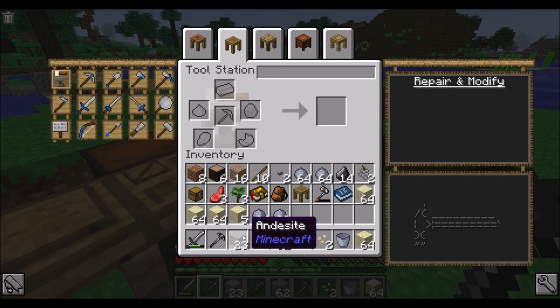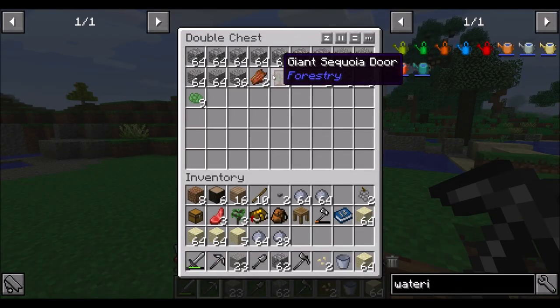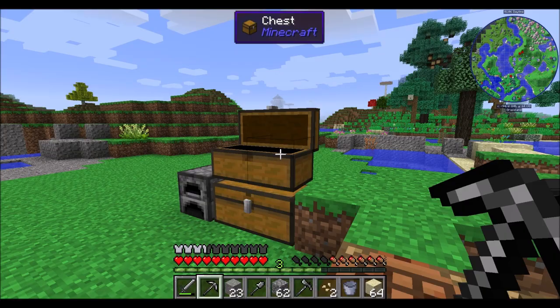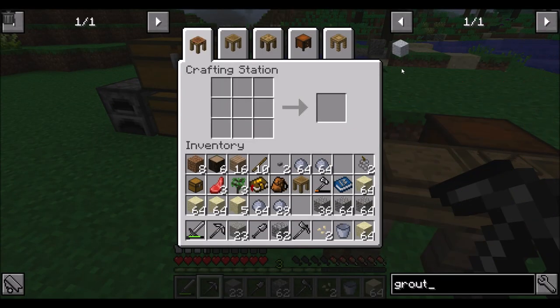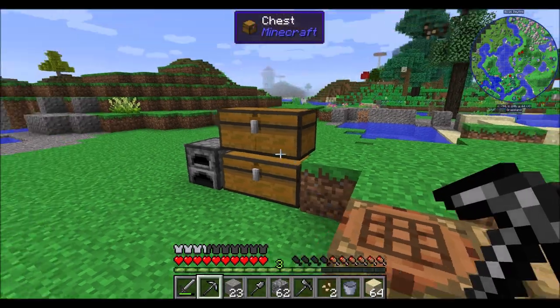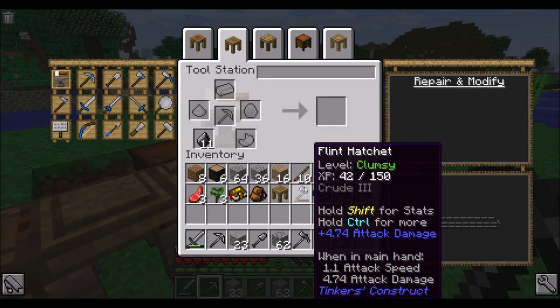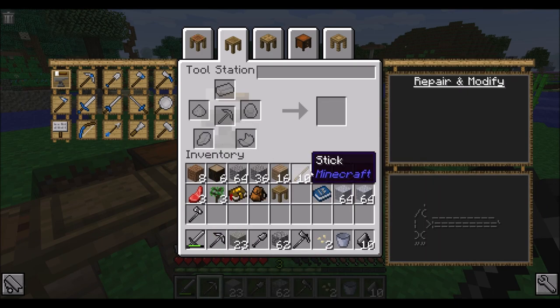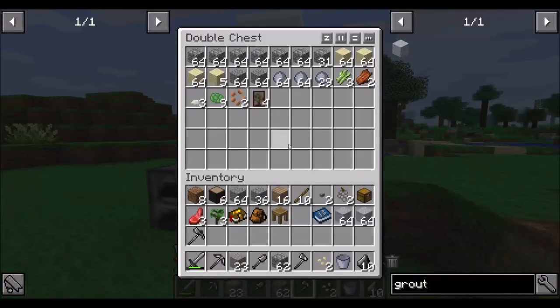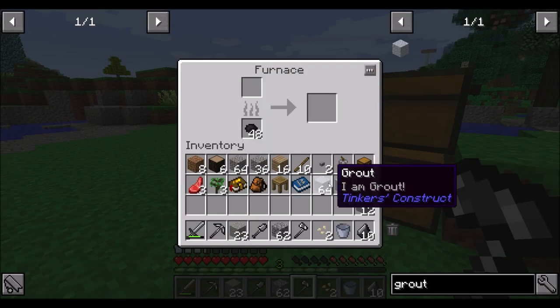Let's repair our tools real quick because all of them are broken. Now I can grab a bunch of the gravel that I got last episode and make some grout. Two stacks sound fair - probably a good assessment to start with. And then we'll kind of go from there. First things first, I'm going to leave you home for a minute. We're going to start smelting our grout, right?